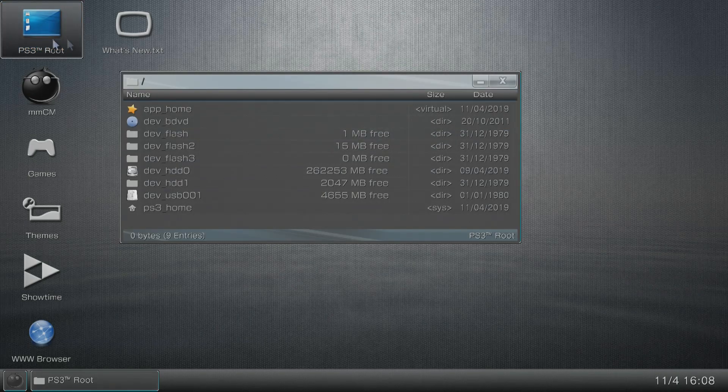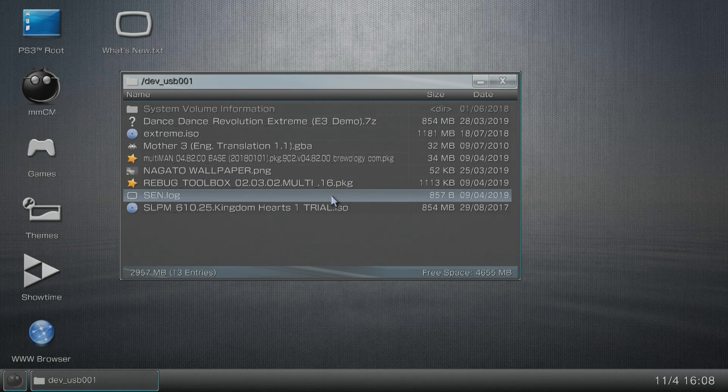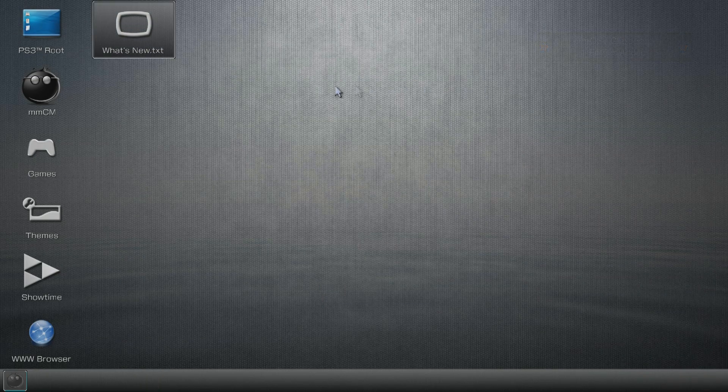In the File Manager, we're going to copy the PlayStation 2 unreleased game into a specific directory on dev_hdd0. Navigate to PS3 Root, then scroll down to dev_usb001 — yours may say dev_usb002, 003, or 004. Double-tap X to open it and confirm you can see your files. Find your unreleased PS2 game, press Circle to bring up the context menu, and select Copy.